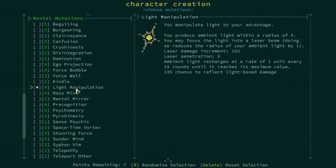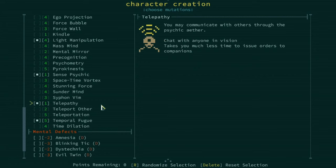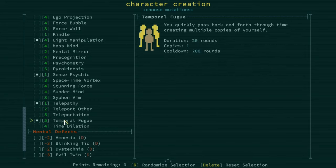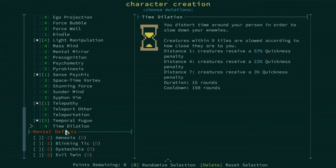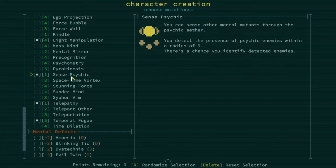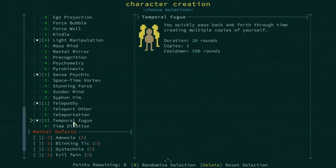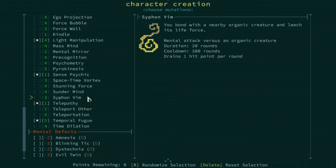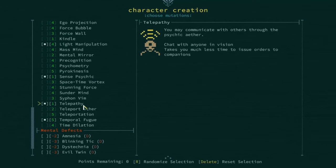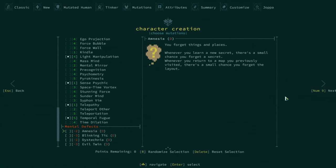After going through everything carefully, I went with Temporal Fugue, Telepathy, Sense Psychic, and Light Manipulation. Temporal Fugue allows us to create multiple copies of ourselves, which I like a lot. The others are just kind of hangers-on for the remaining points. Not doing any defects, and let's move on — we'll get more mutations as we level up.